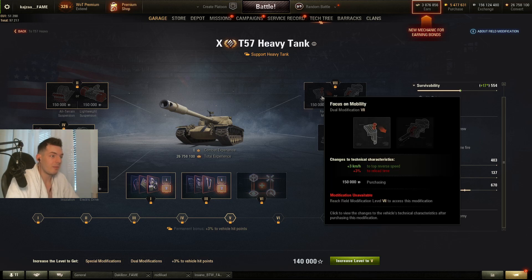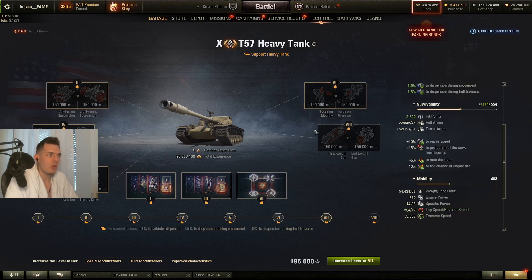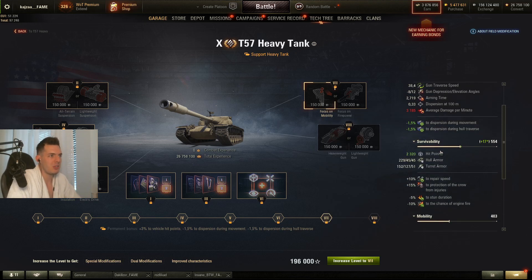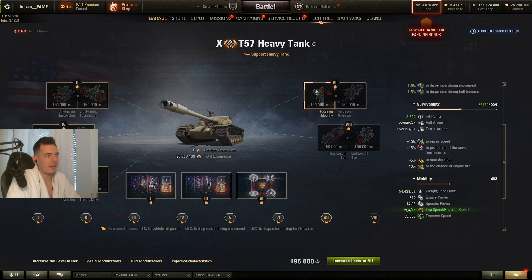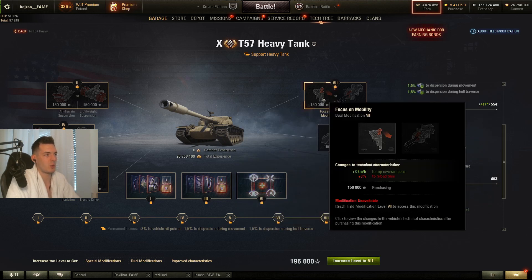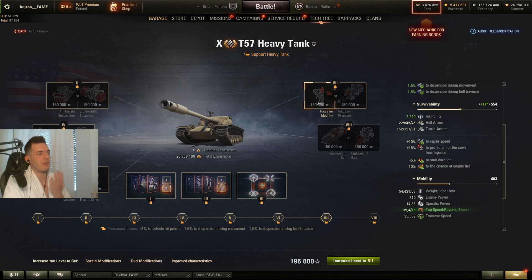On the seventh slot, for the 57 Heavy it's very crucial to disengage in time, so you'll definitely want to go for Focus on Mobility, because combined with turbo it makes it really fast and agile when disengaging after clipping an enemy. The plus 3% reload time adds not even a second, so definitely go for Focus on Mobility on the 57 Heavy. For the 50B consider the reload time option. For Rino Ceronte take the right one. For the Kranvagn, reverse speed is very crucial when disengaging on slopes.